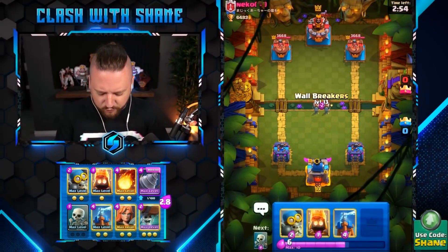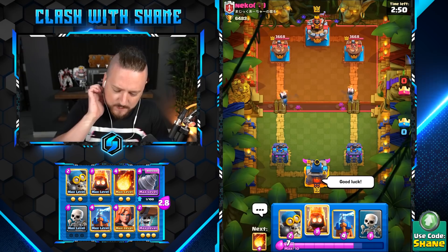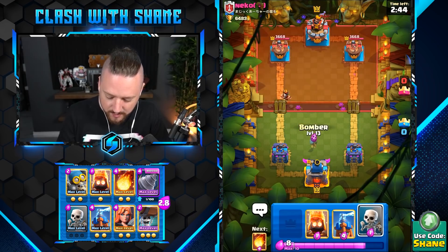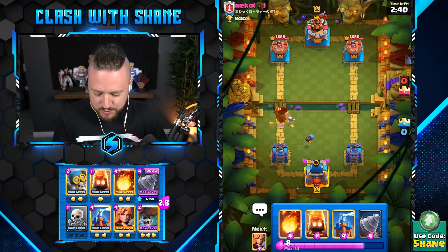Alright, Mr. Niko, my friend, good luck to you. Hopefully you're having a fantastic day today, buddy. We got Wallbreakers as the opening play. E-Wizard is an appropriate response — it does destroy both of the Wallbreakers, and we'll respond with some Bomber Skeletal action over here as well.